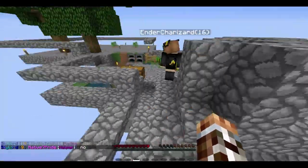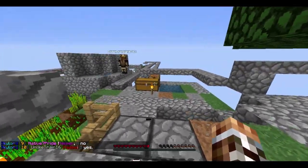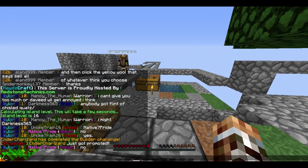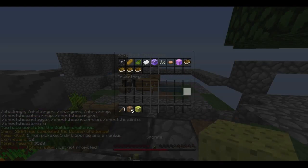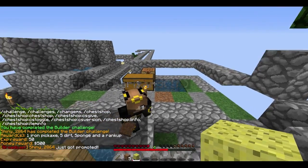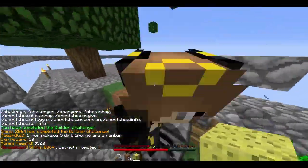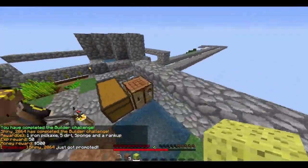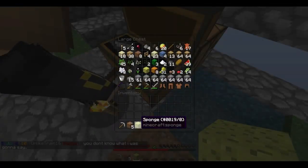Luckily, with our level being that high, we can automatically just complete the builder challenge right now. Out of nowhere — the RKO. So now we get one sponge, 5 dirt, and a beautiful iron pickaxe.